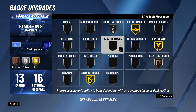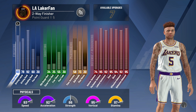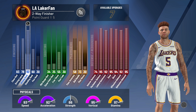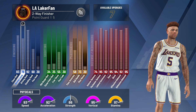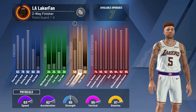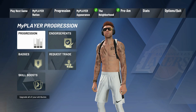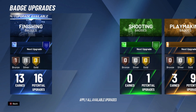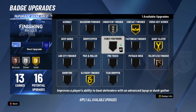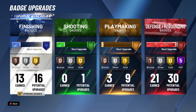I'm on a pure lock, two-way finisher. As you can see, I got 92 driving dunk, 78 driving layup, 83 standing layup with 60 standing dunk, and I only have like 73 ball handle — my speed is off the charts. But anyway, all I'm saying is Fancy Footwork is not equipped in this game, and I have everything that you see stock right here. We'll just make a cut in the vid.